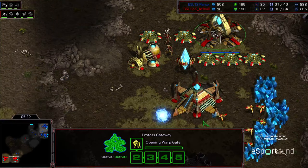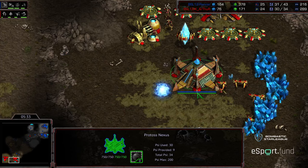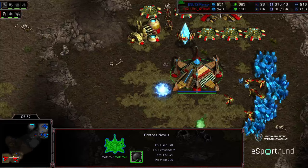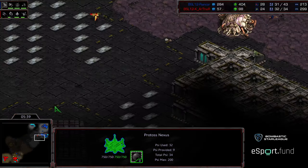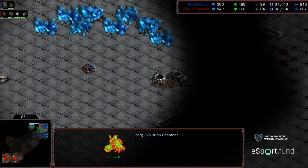This time Rancor is going to push to Lair — potentially going Lurkers, or possibly a tech switch. Arthur is opting to get a Stargate. Kind of a reverse of the previous match. Not going to opt for the Gateway first. Wants to get an eye on what Rancor is doing. Citadel of Adun warping in as well.